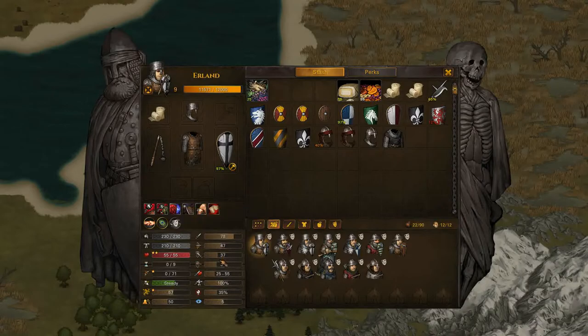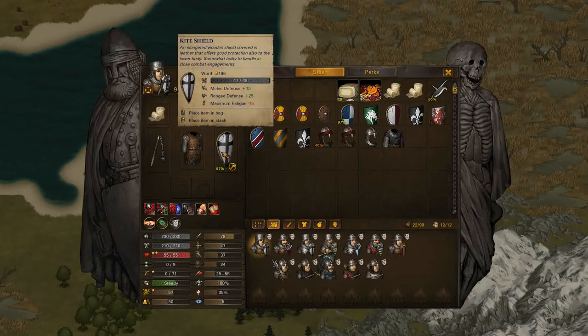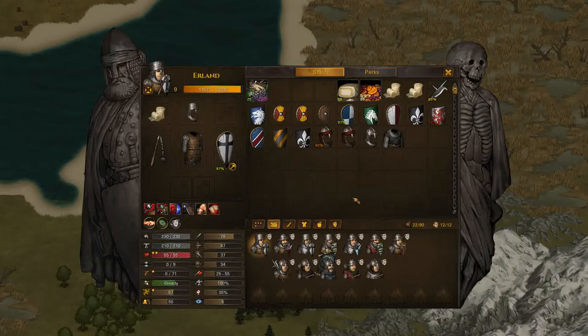Your front line should be pumping skills like melee defense and pushing that as high as you can go. With the kite shield, you don't have to worry so much about your ranged defense because the kite shield covers you for an extra ten defense. It's pretty good — it is a staple.